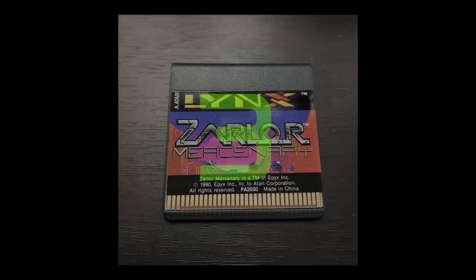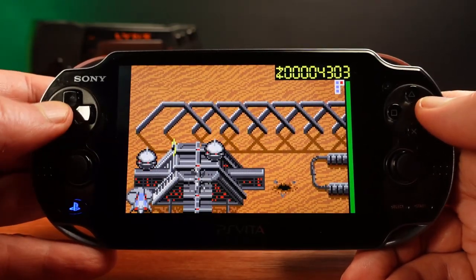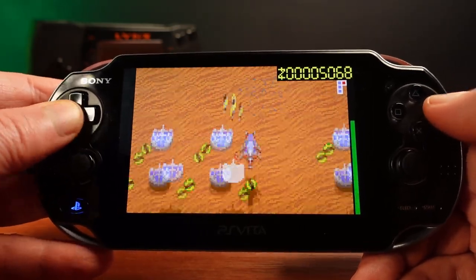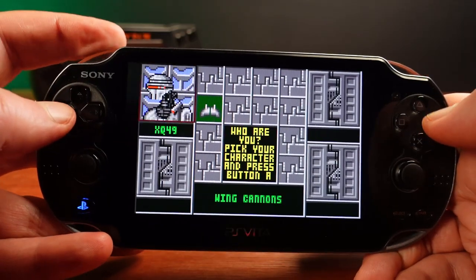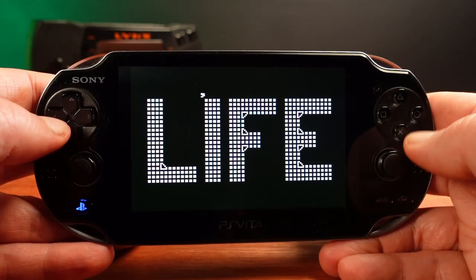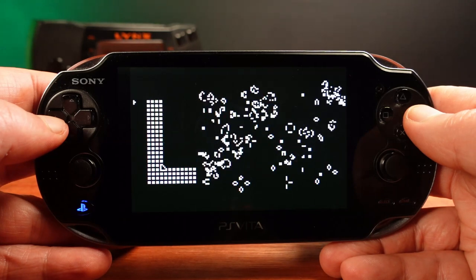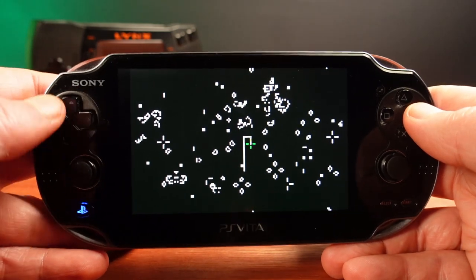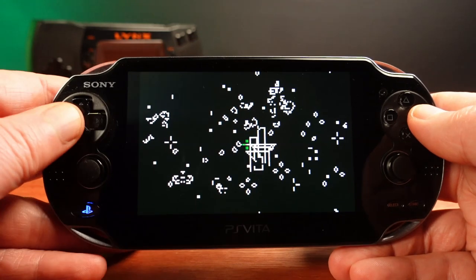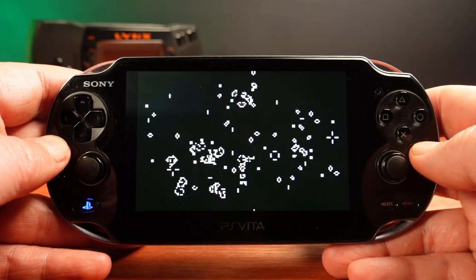At number three is Zarlor Mercenary, a vertical shooter released in 1990 — another of the great Epyx-developed Lynx games and another Lynx exclusive. It's a challenging but generally fun shooter with power-ups and varied levels. But it's the Easter egg that's most intriguing. Go to the character selection screen while holding option one, then press up, down, left, right, right, up. This activates a hidden game called Conway's Game of Life — not really much of a game, more of a cellular automata engine with simple rules to turn each cell on or off depending on its neighbours. There's a drawing option to add or remove cells and a copy-and-paste function. It's a fascinatingly complex system built from a very simple premise, and it's even Turing complete — meaning on a big enough board, this environment can simulate any other computer system inside itself, just like Minecraft.